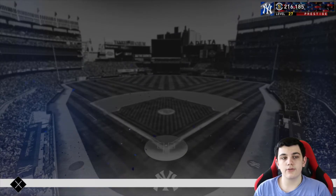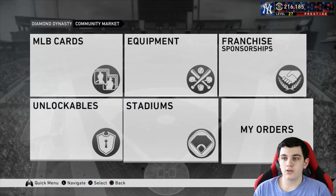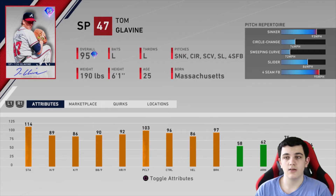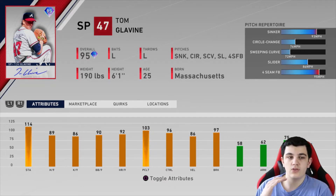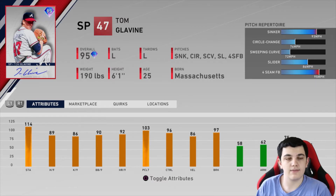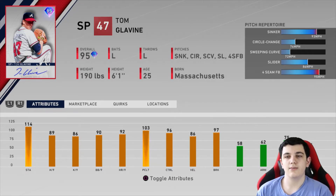Now we're going to go over the new content that is out right now. The first thing I'll cover are the new BR rewards and they're actually pretty good. A lot of people haven't really been happy with the BR rewards so far — I think they've been okay — but I think these two are really solid. 95 overall Signature Series Tom Glavine. We have not seen a lot of Signature Series cards in the game right now, because Signature Series was the only series at the top, and now this year there's Signature, Prime, Awards, and then eventually Season Finest.